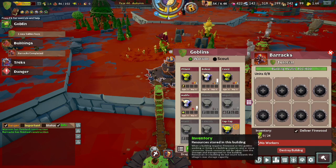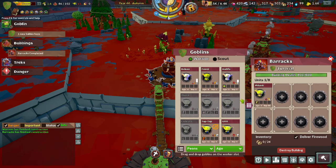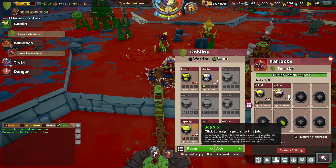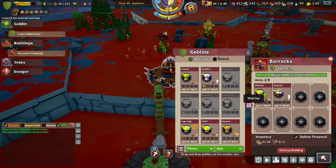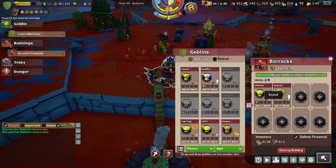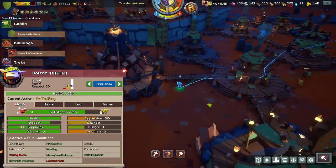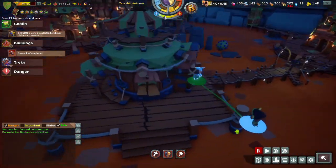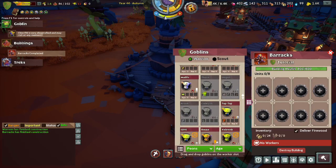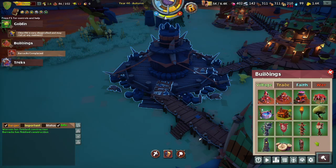Here we have the barracks — this is your army-producing structure. You can pick two types of units: warriors, which help with raid treks, and scouts, which help with scouting and probably get some boost to their scouting skill. Warriors will also help you in combat in the village. If you want to train up a proper army or dedicated scouts, the barracks is the way to do it. It is in the war tab. There's also the guard tower, which effectively makes melee versions of the guards in the watchtowers — they are melee, not ranged. You can place them on patrol to protect a general area, though they do require iron tools to function.